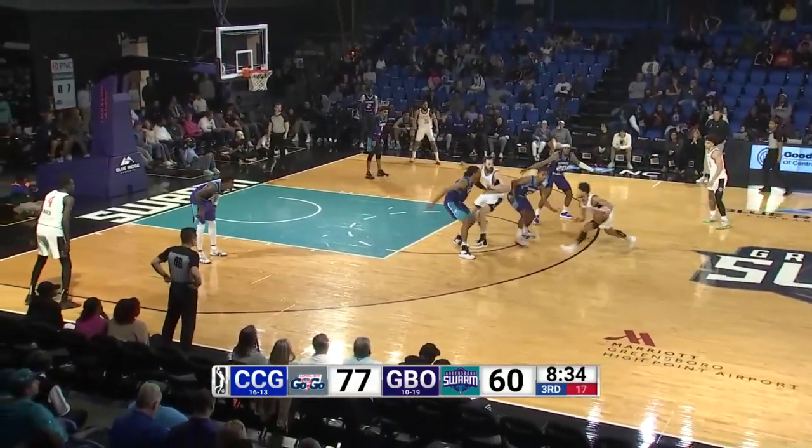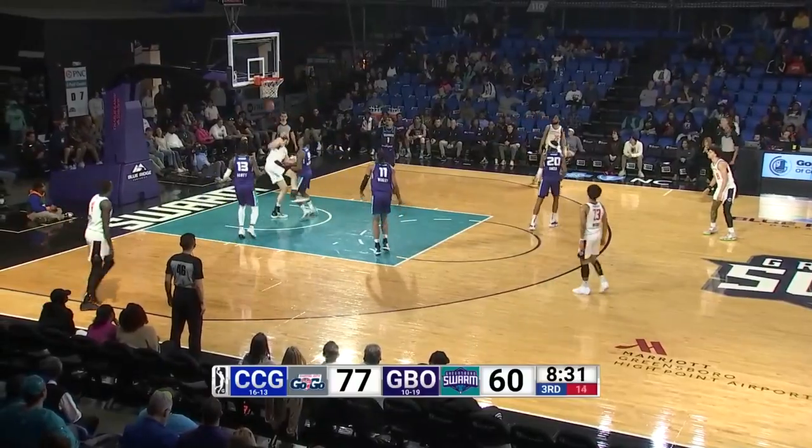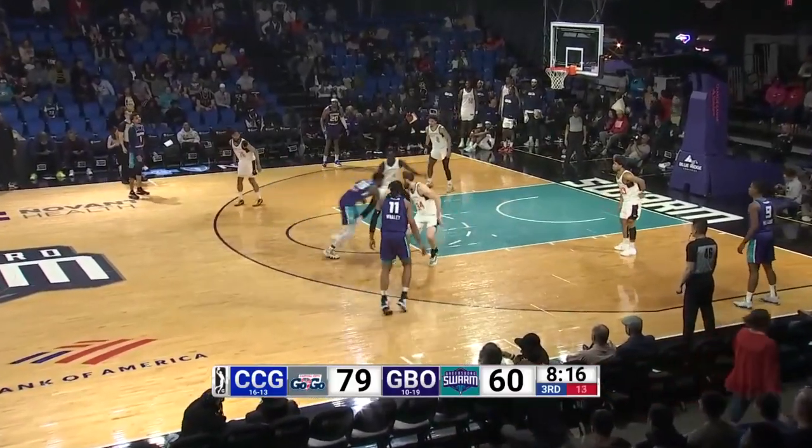77-60, Swarm down 17. Go-Go ball, high-low lob inside to Huff — he floats it up in one motion, reverse lay-in. Swarm down 19. Here is Trev Scott at the top of the circle.